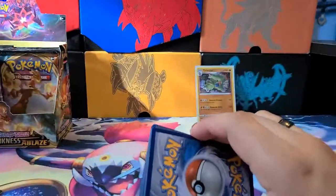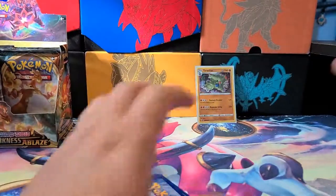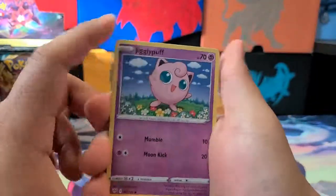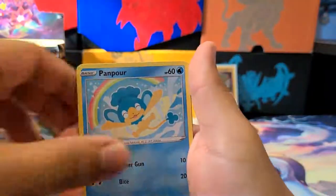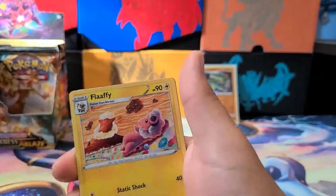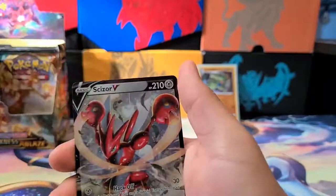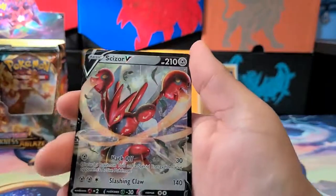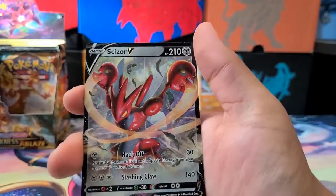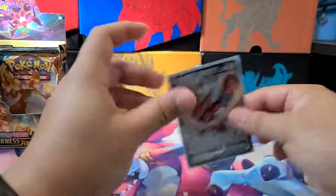Next pack — I noticed there's not a lot of love for Metal types, barely any in the sets; Galarian Meowth and Galarian Stunfisk seem to be the only ones. We got a Jigglypuff, Diglett, Pamper, Spinarak, Bonsly, Yellhorn — both active Pokémon are now confused. Flaffy, Carnivine, Ducklett, and a Scizor V. For one energy, discard a Pokémon Tool and special energy from your opponent's active Pokémon for 30 damage. For three energy, it does 140. Actually not bad.